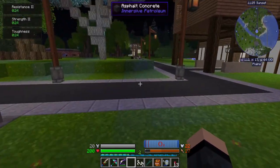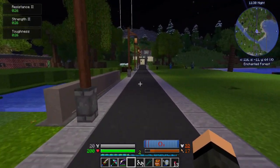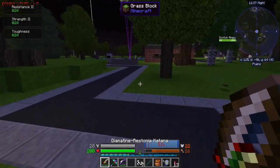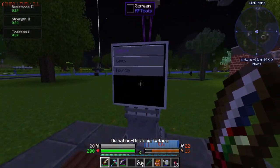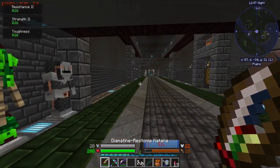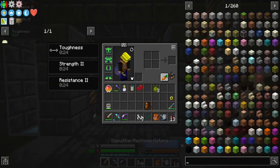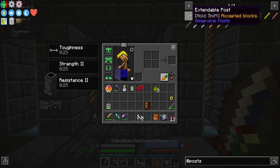Other mods I added: Optifine obviously. Vanilla Fixes — I think I had to update it from the version that comes with the pack. Vanilla Fixes, if nothing else, means if you crash it takes you to the title screen instead of the desktop — because while it's a large pack, it can take a while to load, especially after you start adding stuff to it. Immersive Posts — it's just new posts for Immersive Engineering wiring. The posts are dynamic, you can set them to any height you want, and it adds a decent amount of materials to make them out of.